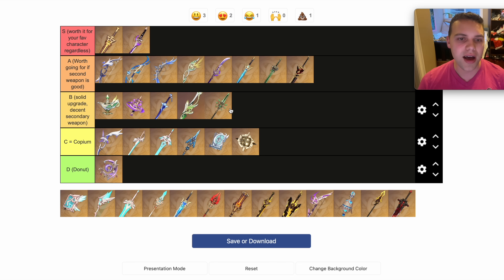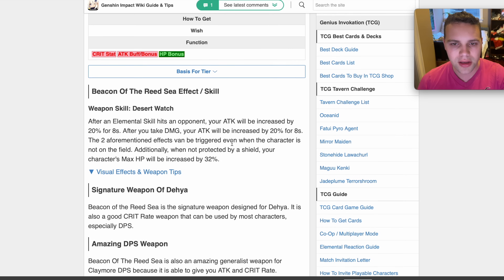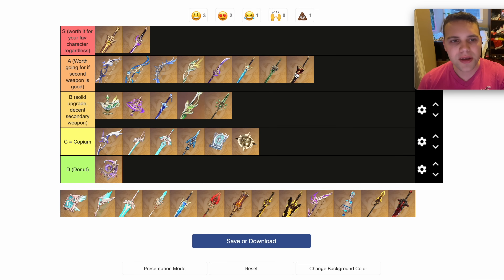That's why I would put it higher — it's less likely to find a good Claymore. Although I see that Dea's Claymore isn't here; I'm going to rank that now. Dea's Claymore is probably an S tier Claymore because it has a more universal passive. The Beacon of the Reed Sea — after elemental skill hits an opponent, your attack will be increased by 20% for eight seconds. I would put the Beacon still in A tier just because there aren't that many S tier Claymore users in general.